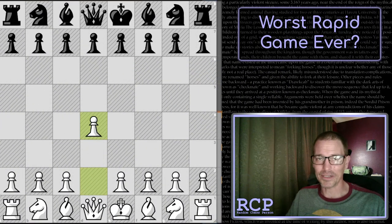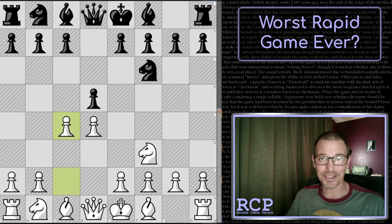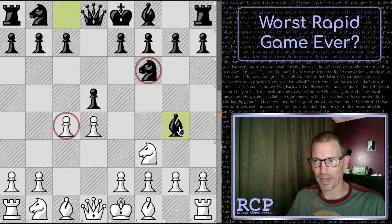I opened with d4, which is fine. Knight to f3, knight to f6, and c4 — this is all perfectly fine. My opponent now plays an inaccuracy. I've seen this before, but usually it's before these two moves have been played, and in those cases knight to e5 is best because it directly threatens the undefended bishop.